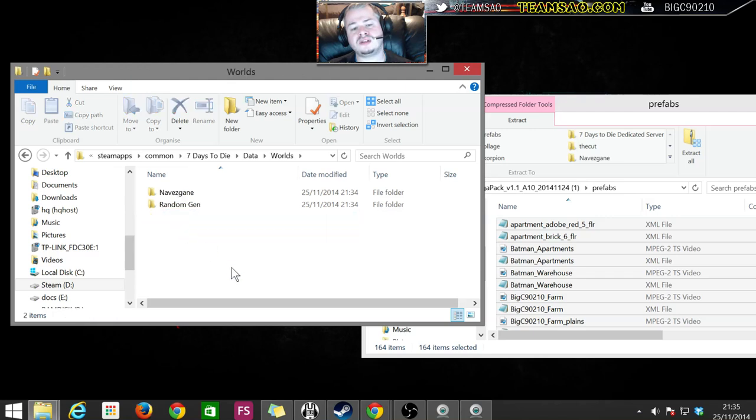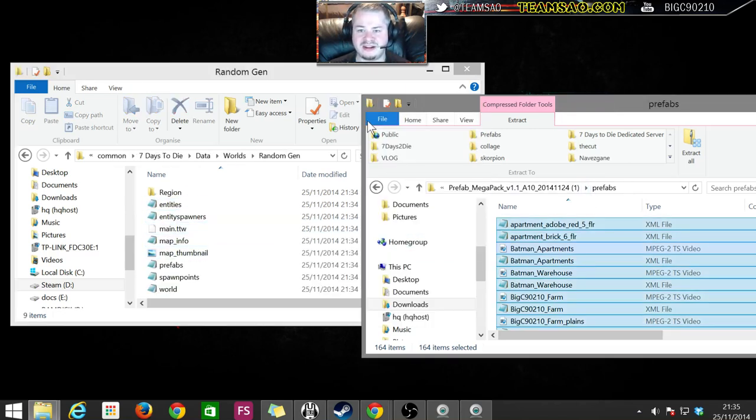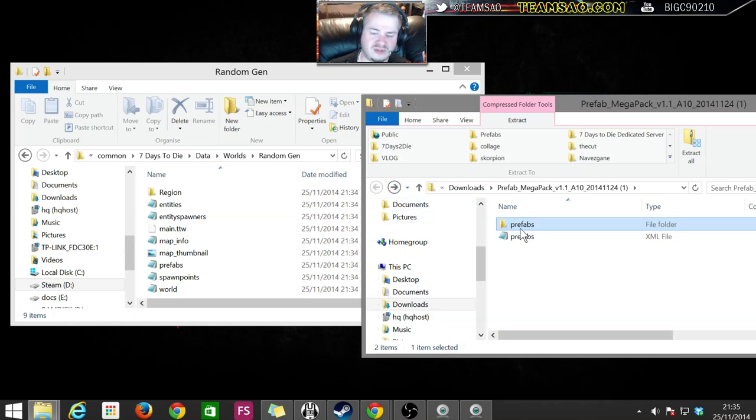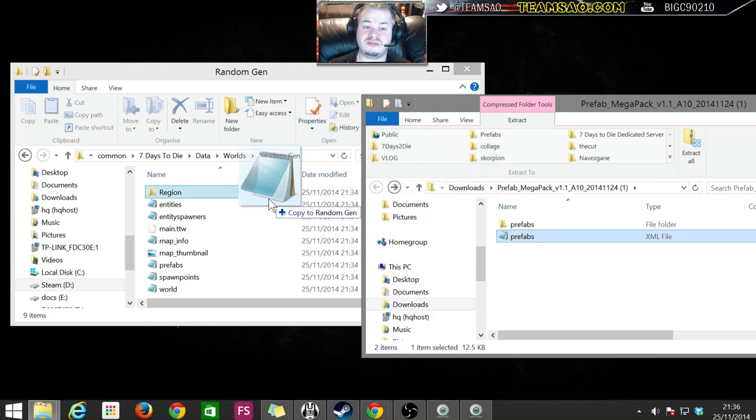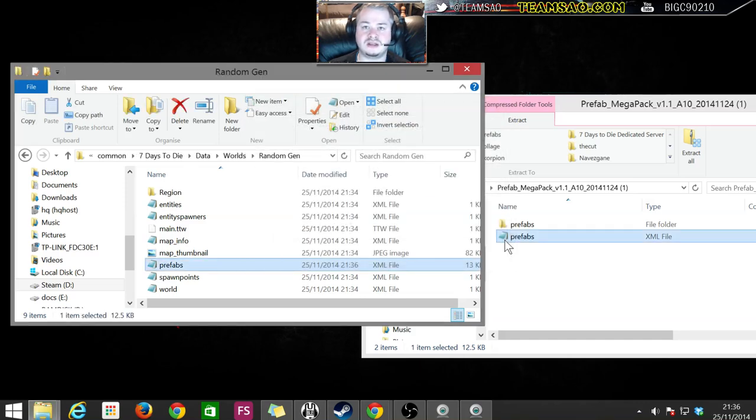Then go up a folder, go into Worlds, go into RandomGen - because this is a random gen expansion pack. This is what you've been waiting for. Drag the prefab file over into RandomGen, replacing the one that's there, and that's it. That is literally it.